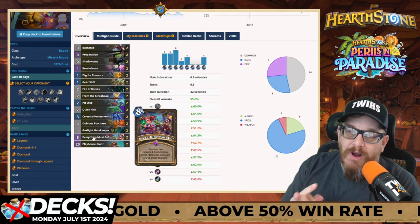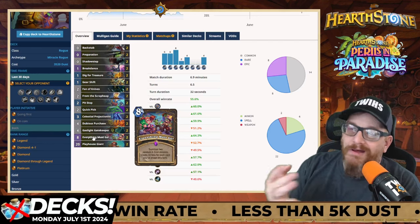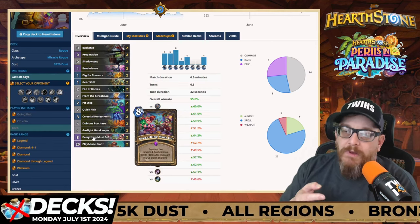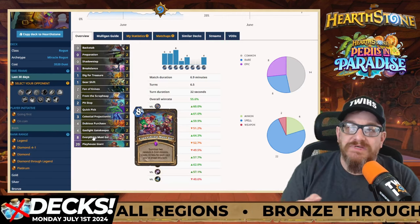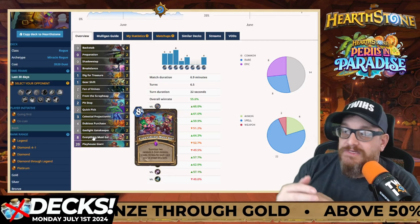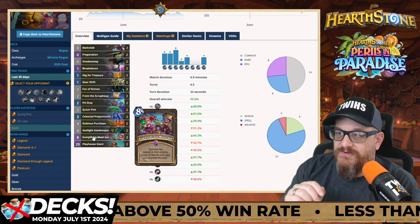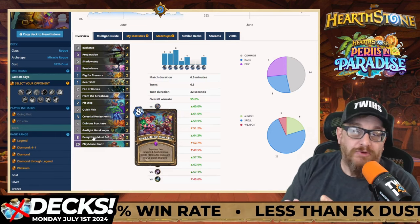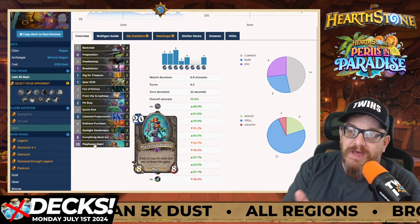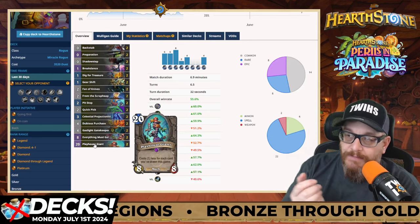Dubious Purchase draws three cards and destroys a random enemy minion on combo. Gaslight Gatekeeper shuffles your hand into your deck then draws that many cards - it's all about card draw. Everything Must Go summons two random four-cost minions that cost one less for each card drawn this turn, so you can get these out very cheaply and flood the board. This deck takes some finesse. Unholy Death Knight is more pick-up-and-go, Hand Buff Paladin is very easy, but Miracle Rogue requires watching the board and looking for those crazy combos to get Playhouse Giants out as strong and cheap as possible.